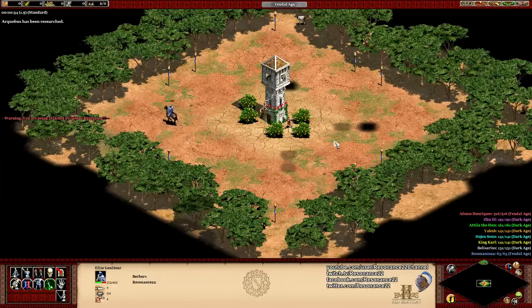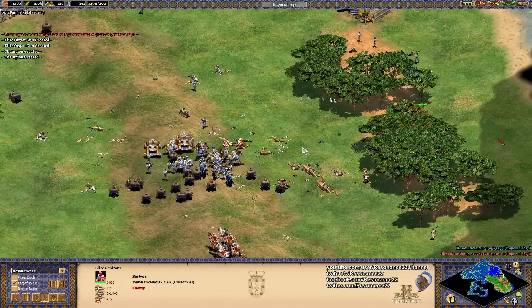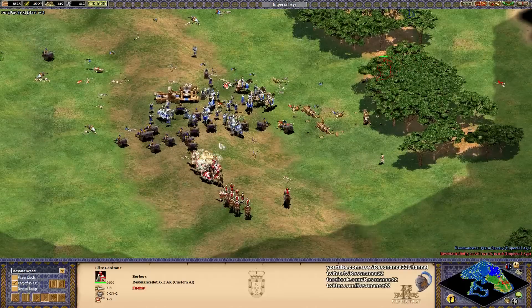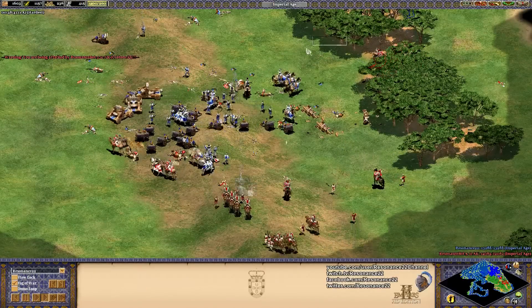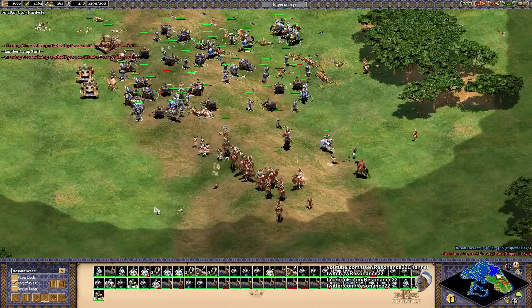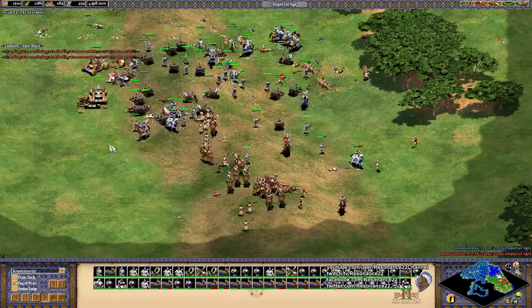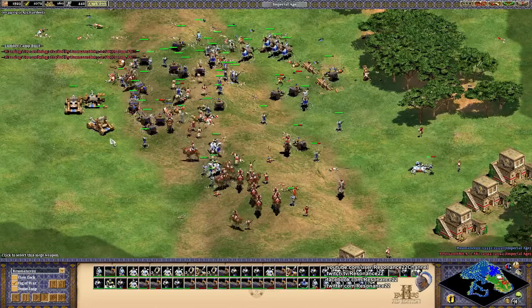You can compare Arquebus to the Spanish civilization bonus, which makes their cannon galleons benefit from ballistics, and that effect is quite noticeable in naval engagements. Part of that difference is due to the Spanish gunpowder units also firing 15% faster, but ballistics helps tremendously when trying to hit a moving target with cannon galleons. The difference here is that Arquebus also applies to things like hand cannoneers, organ guns, bombard cannons, and even bombard towers in addition to cannon galleons. Each of these gunpowder units are quite strong on their own, but they are balanced by their poor accuracy against moving targets — but this technology changes that dynamic.